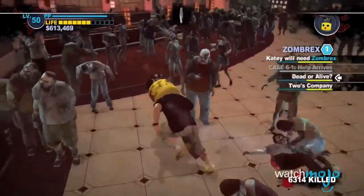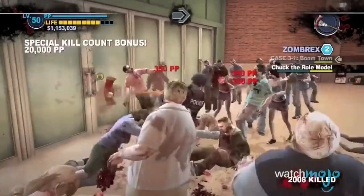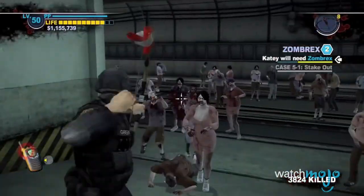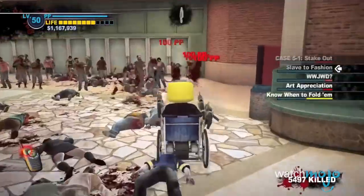As you continue to move forward and explore the infested Fortune City, you'll discover all sorts of combinations — from basics like the spiked bat, to room cleaners like the blambo, to completely ridiculous ones like the paddle saw. The undead better start running. Eh, they don't do that, do they?